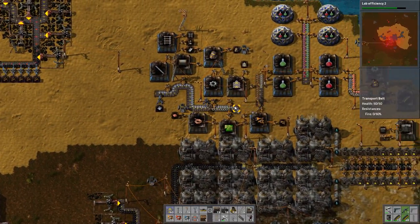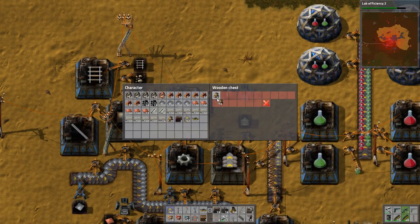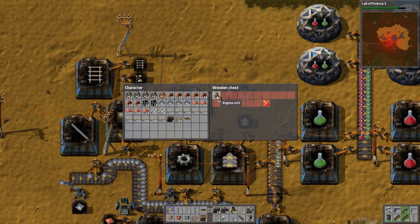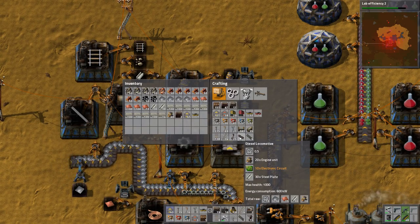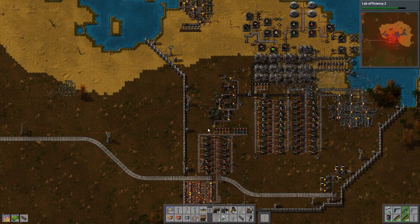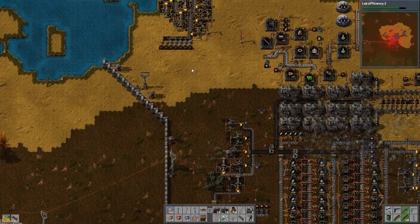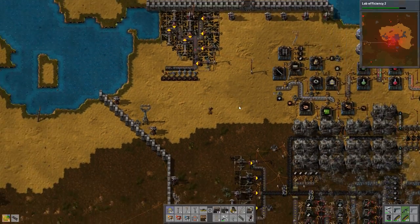If you remember, we set up some engine production. Let's take 40 engines - that's what I said last time we need. Now we can craft two diesel locomotives. It's quite fun that they are called diesel locomotives because they will run on coal - but okay, no worries. That coal will need to be manually fed for some time. I have some up here, let's grab a few stacks and we should be fine.